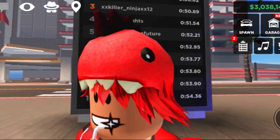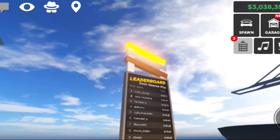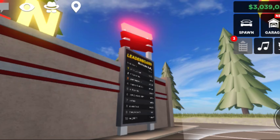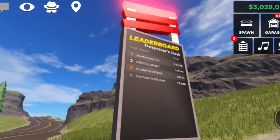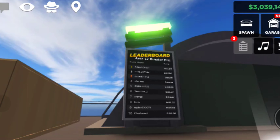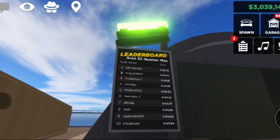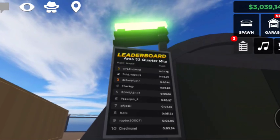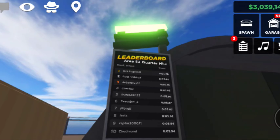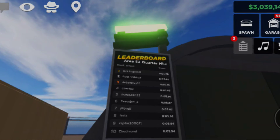If you notice, most of the leaderboard lights are yellow, and some of them are red. But the quarter miles on Area 52 have green lights. No one has any idea what this light resembles, but I'm assuming the green light has something to do with Area 52.